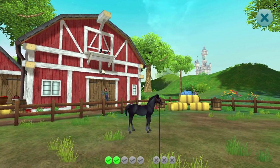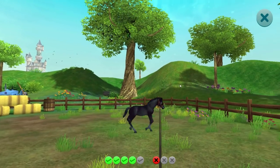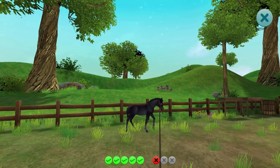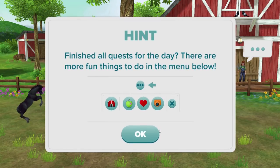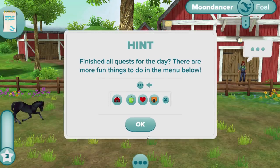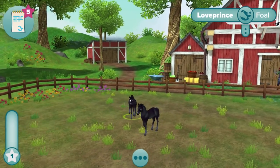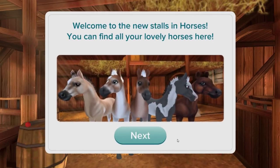I really like the last training — it's like the horse is lunging, which is something that people do in real life with their horses, so I think that's really cool that they implemented it into the game. Once you've completed all your quests for the day, you will gain three levels and it will give you a pop-up saying that you've finished all your quests for the day. You're also able to have multiple foals in the app now, which I think is really cool.